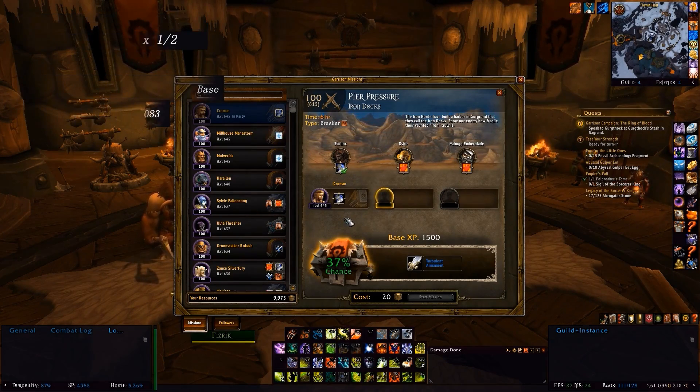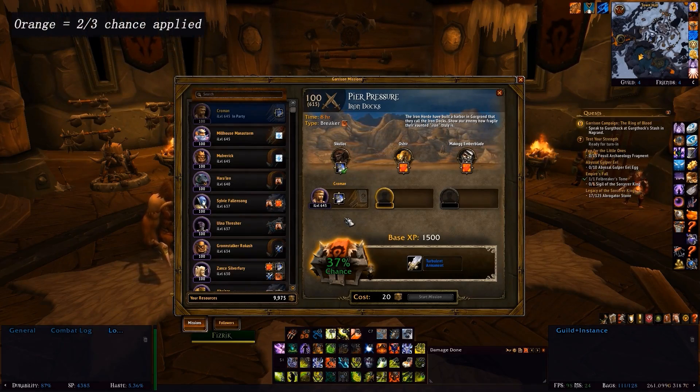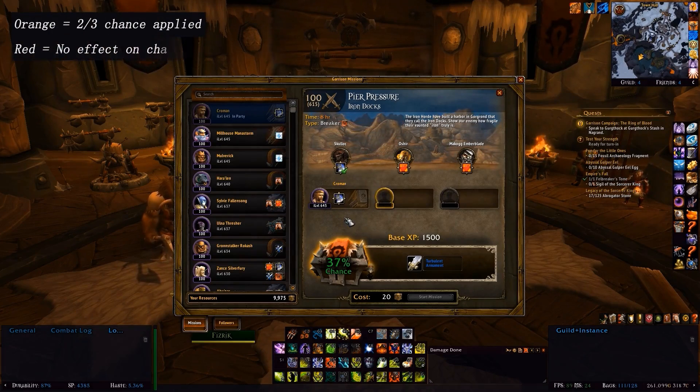When a follower is too low, there are two scenarios. If their level appears orange, they'll give two-thirds of the chance they would normally, but aside from that they aren't actually penalized. However, if it's red, they're considered too low to make an impact and give zero chance towards the mission.